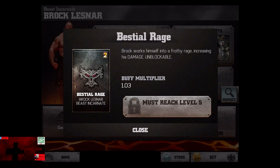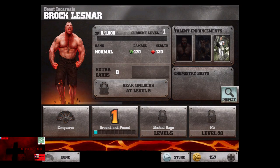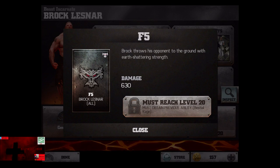The Bestial Rage: Brock works himself into a frothy rage, increasing his damage, which is also unblockable — that is a damage modifier, though I don't know how long it works for. And the F5: Brock throws his opponent to the ground with earth-shattering strength.